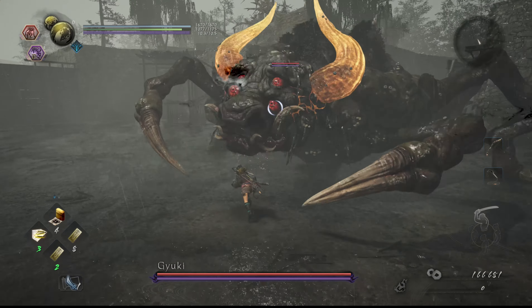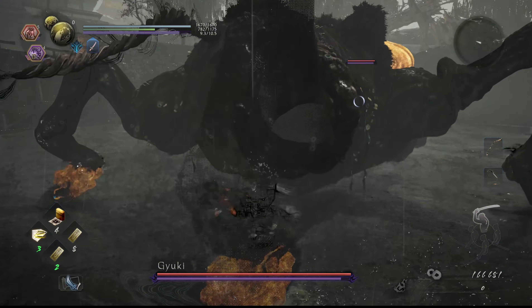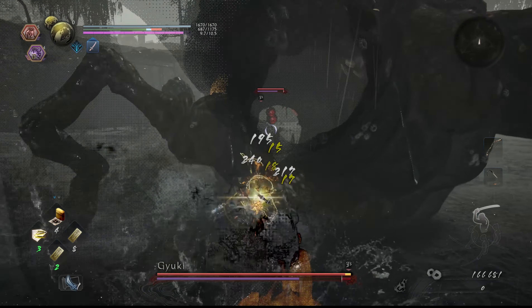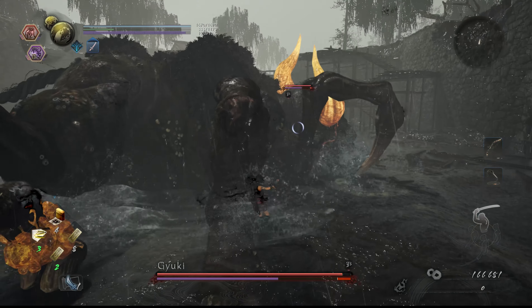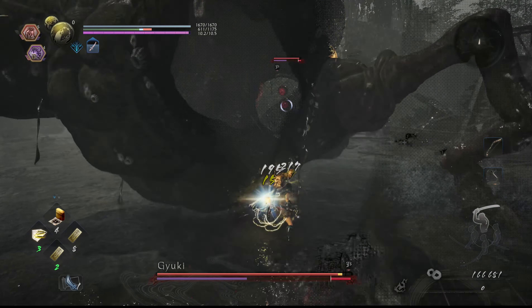First, you want to get behind him. At the start he might do any one of a number of attacks — this is the most dangerous part. You can safely block a claw swipe and then roll through to his back. If he does his dark realm grab first, you can run through it safely too. But if he does it second like he did for me, use a feral guardian spirit to teleport through it.